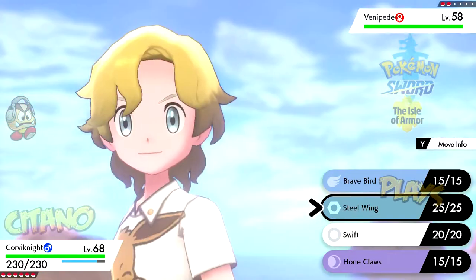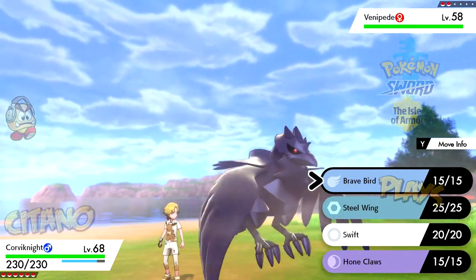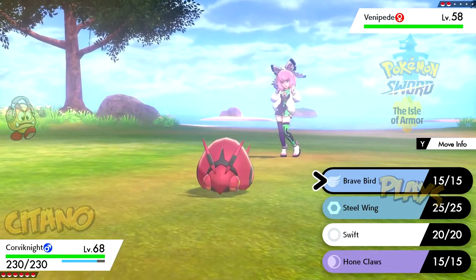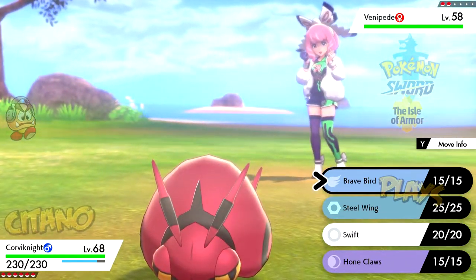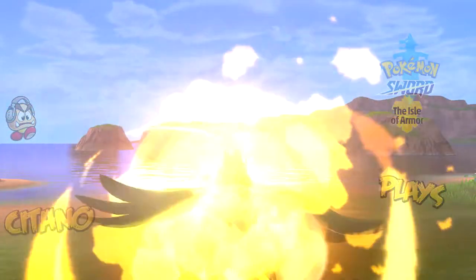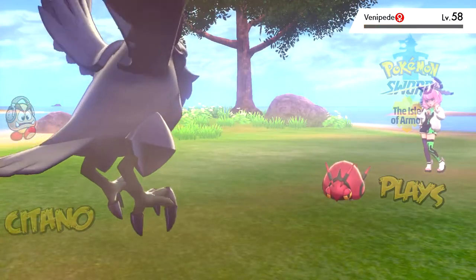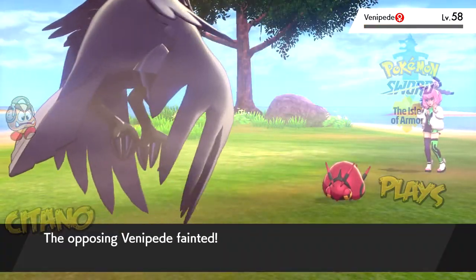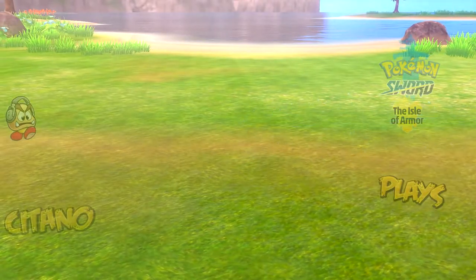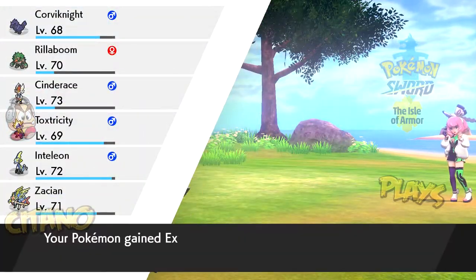As you can see, I have no Pokédex data on Venipede because he's actually one of the new Pokémon you can only find in the Isle of Armor — you can't find him in the Galar region at all. Let's go with Corviknight. Venipede's level is 58. The reason it's 58 is because Pokémon here scale depending on your story progression in the main region. So if you came here for the first time early, Venipede might be at a much lower level.